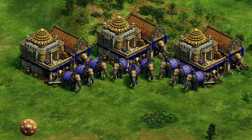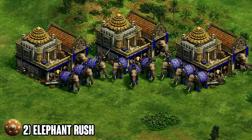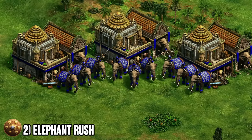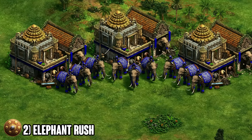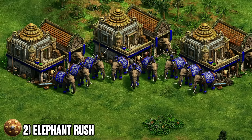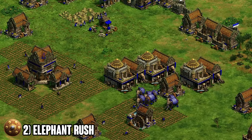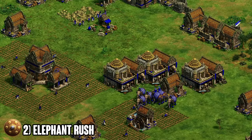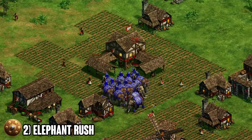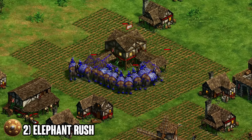Moving on to number two: a really fun surprise strategy with a civilization that isn't really known for its rushing potential — the Malay. Most people with the Malay tend to play a slower-paced game, but there is one thing the Malay can do better than any other civilization: make those really cheap elephants. In early castle age it's very hard to afford elephants as a generic civilization like Vietnamese, for example, but the Malay's massive discount lets you make two or even three stable elephants right from early castle age.